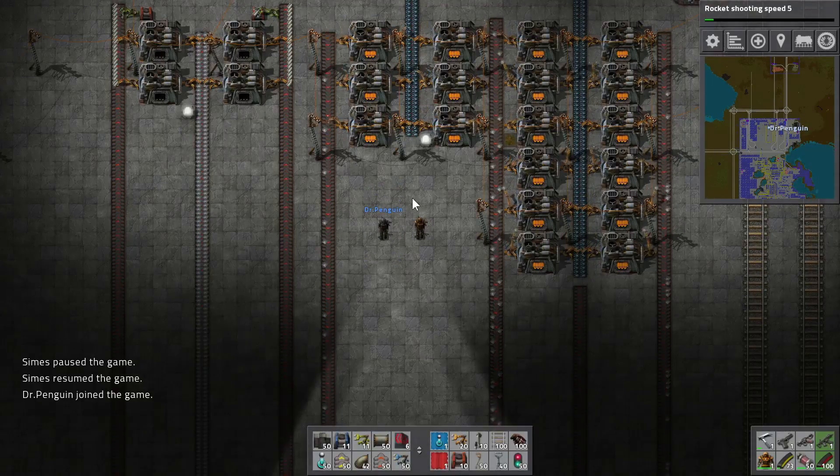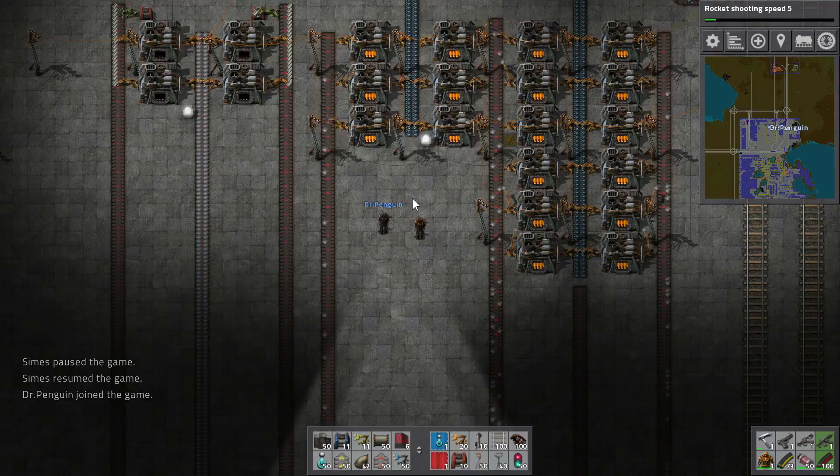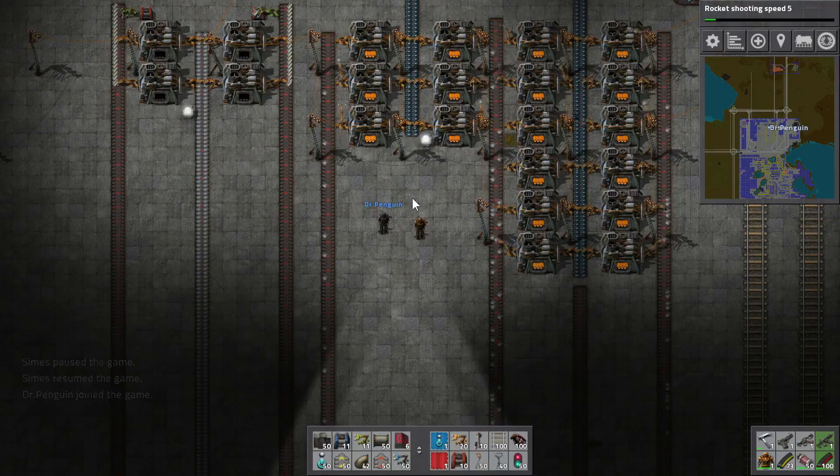Hello everybody, I'm Symes, and with me as usual is Robin. Hello there, Dr. Penguin. That is me. It's him. Welcome back to Factorio. This is episode 31, I believe. Blimey. Yes, that's a lot, a lot of episodes.